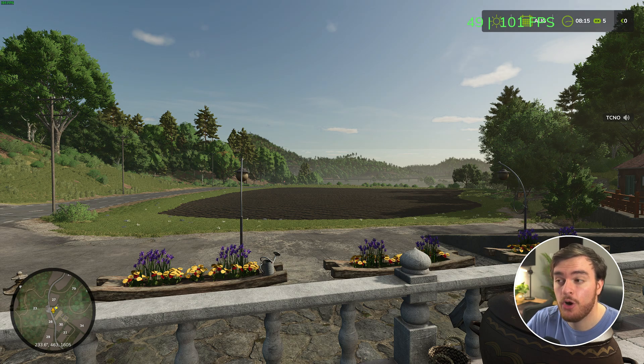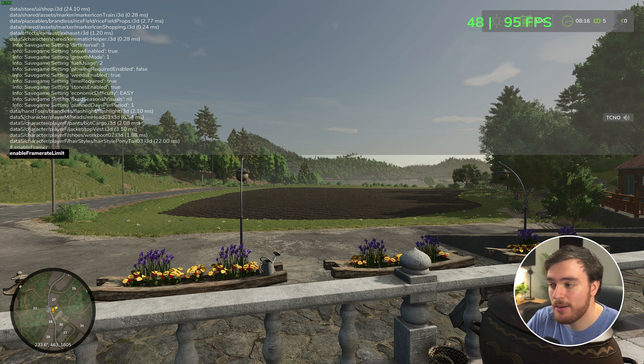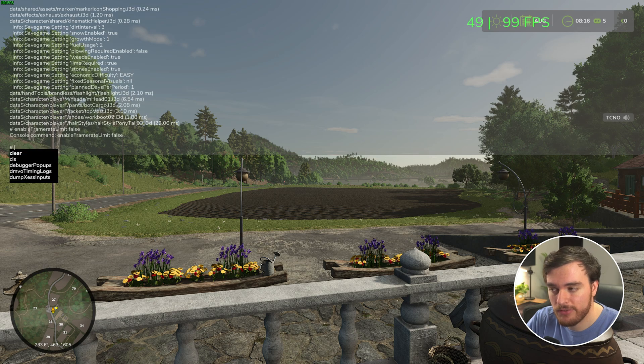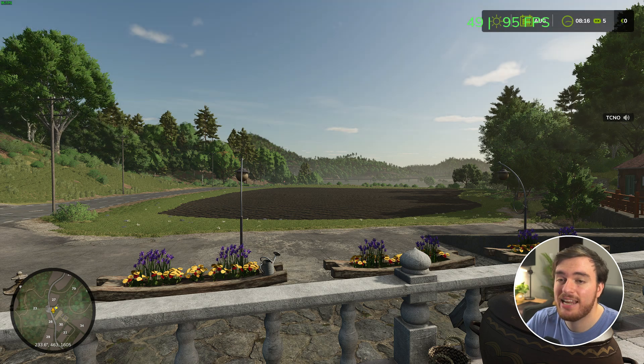If you want to make sure it's uncapped, you can open your console by hitting tilde twice, and inside of here, type in Enable Frame Rate Limit Space False. Once you hit Enter, your frame rate limit has been turned off, and now you should be getting the best possible FPS output from the game.